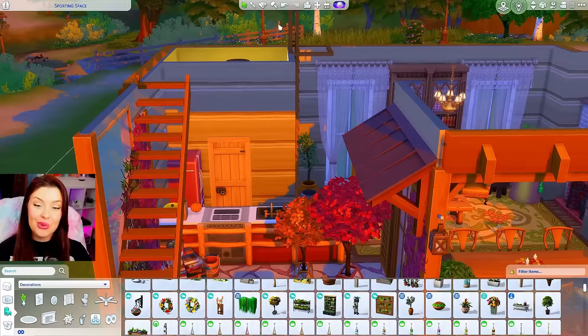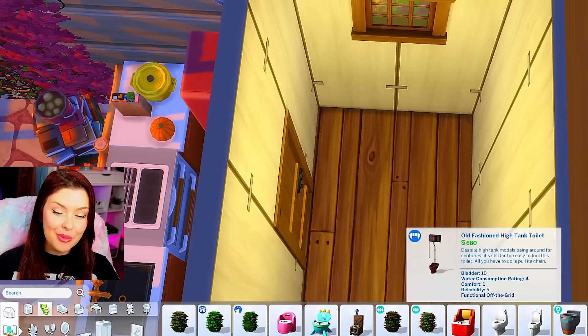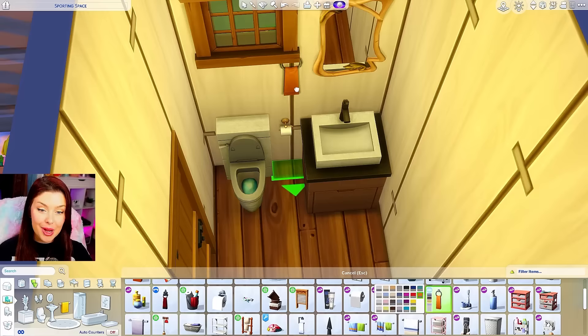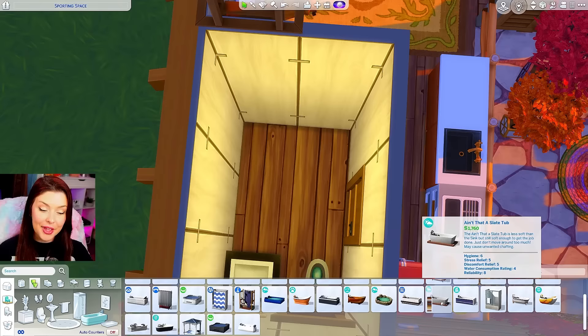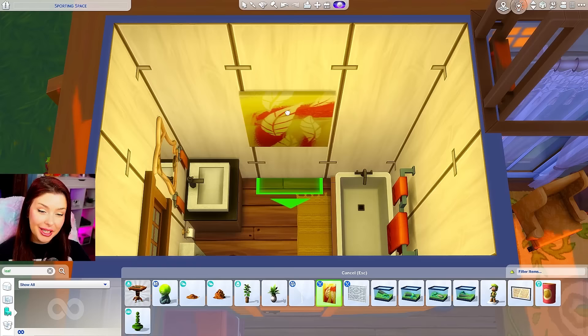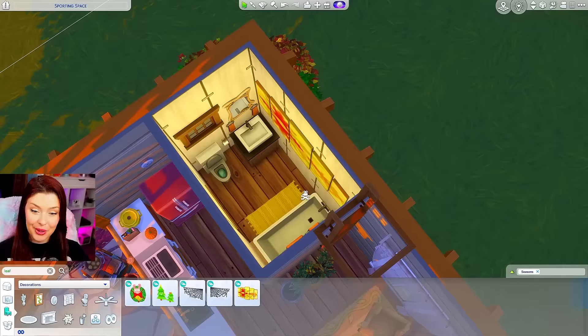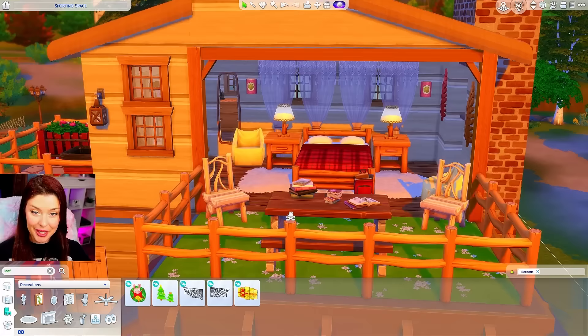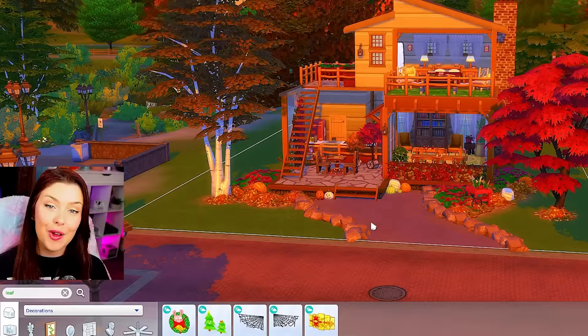We still need to do the bathroom quickly, which is going to be pretty simple. I'm probably going to use a lot of the Seasons stuff because it has that color scheme I like. We'll do the Realm of Magic mirror, some orange towels, and then on this side I'm going to put the Seasons bathtub. There's also a leaf picture from Dine Out I could put in here, and that one from Seasons is very fall-like. So there's our bathroom — all our essentials, very cozy on the interior. My favorite part is the bedroom with all the lighting coming in. And that has been our first dollhouse, our autumn fall house.